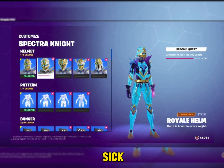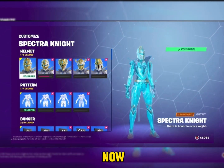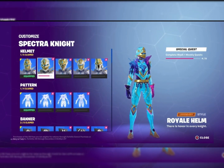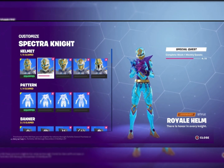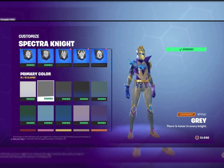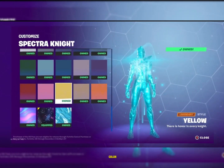Spectra Knight is pretty sick — she has all these styles. That's what my Spectra Knight looks like right now because that's all you can really get for it so far. It says Week One challenge — I'm almost done, just one more and I get it. Which is pretty awesome — you can switch to any of the colors because you actually own every single color.